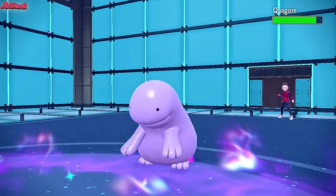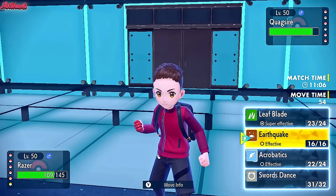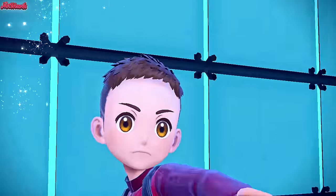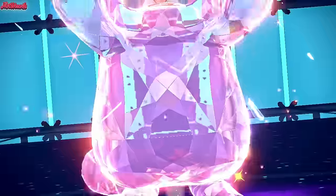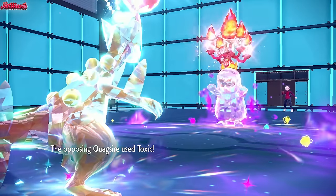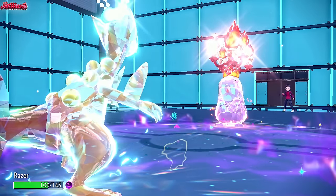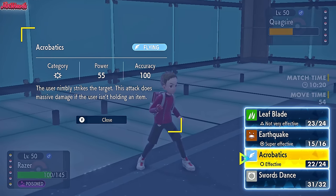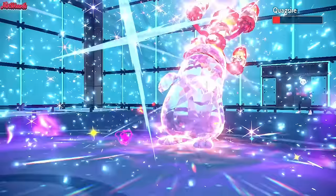Quagsire comes in — this tells me they're going to Tera. Also because of Unaware. What type would they Tera into? If they want to resist Acrobatics, probably Steel or Fire. We should go for an Earthquake. They do Terastalize — we go for the Earthquake predicting the Tera, which is a great read. It does a lot of damage. They go for a Toxic, which is unfortunate. But it's not the end of the world. What does more — super effective Earthquake or Tera-boosted Acrobatics with no item? I think Earthquake does more, but they go for Recover to Toxic stall Sceptile.